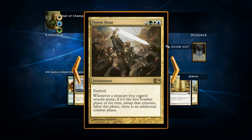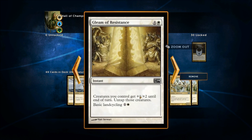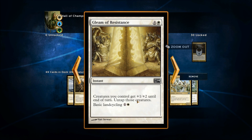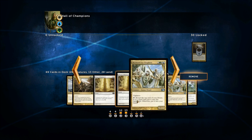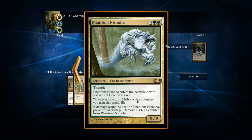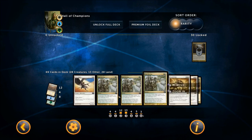Finest Hour is an enchantment with Exalted — whenever a creature you control attacks alone, if it's the first combat phase of the turn, untap that creature and after this phase there's an additional combat phase. Very, very good in a deck like this. There's also a card that gives creatures you control +1/+2 until end of turn and untaps them, plus it has basic land cycling so you can discard it to search for land — useful for a three-color deck to filter through. At the top end is a big creature for seven with Trample that enters with seven +1/+1 counters, gains you life when it deals damage, and if it would be dealt damage, prevent it and remove a counter instead. Pretty much an Exalted tri-color deck overall.